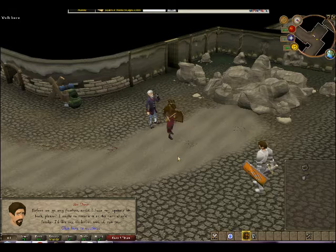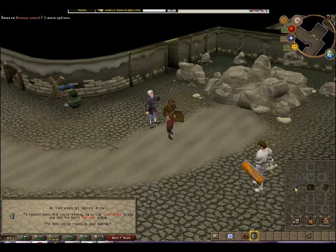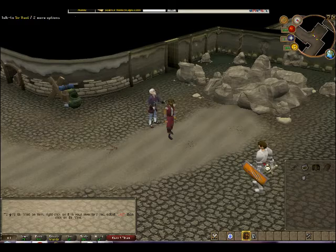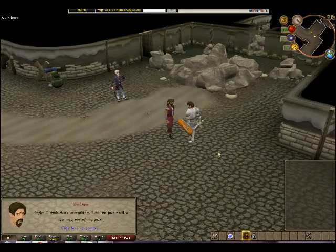Before we go any further, could I have my squire's kit back, please? Aw, poor guy. I'd like my tinderbox and oil can too. Fuck you. Once we're out of this cellar, I'll be able to advise you about where to get useful items like those. Okay. I guess I can give you these then. Savant wants his squire's kit back. To remove items that you're wearing - I don't need your help, woman. Here, take the sword. Oh, he took everything! God damn it.